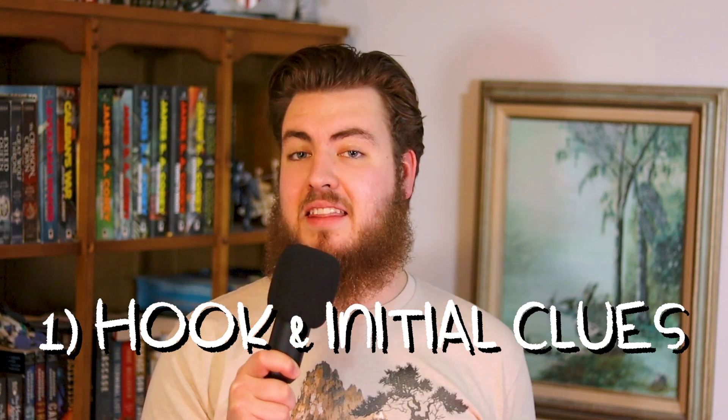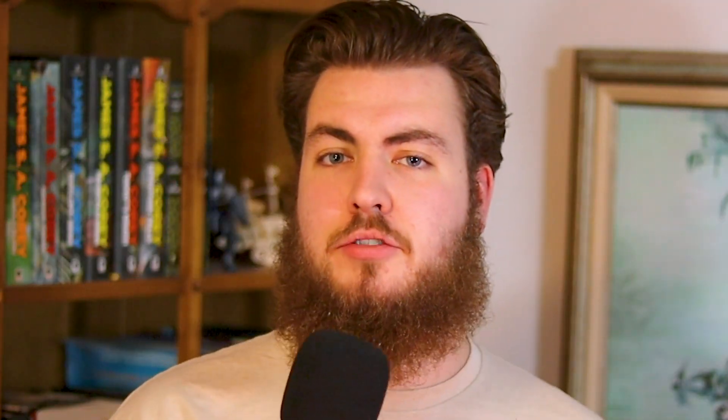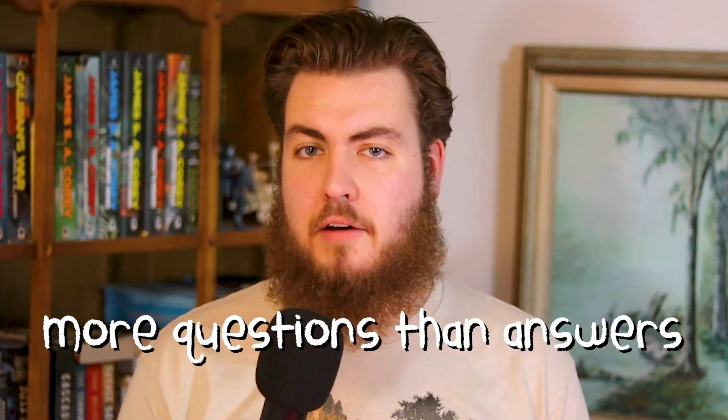First, the hook and the initial clues. This is the inciting incident — that scene at the beginning of every Supernatural episode where the actor is paid basically to scream and die. You definitely need to start this off by including only the barest of clues; maybe even those clues just give the players more questions. You should definitely leave your players with more questions than answers off the get-go, and they maybe even shouldn't be able to guess what monster it is just based off of this initial inciting incident.